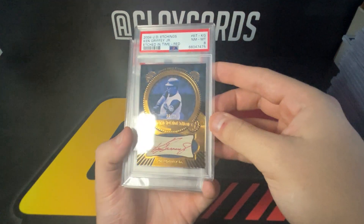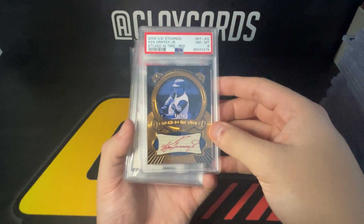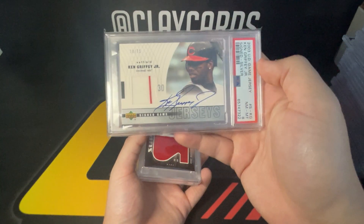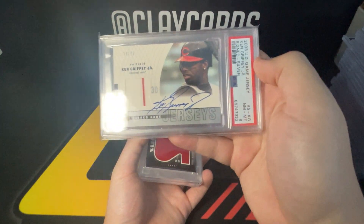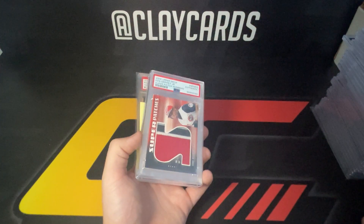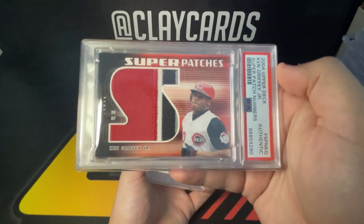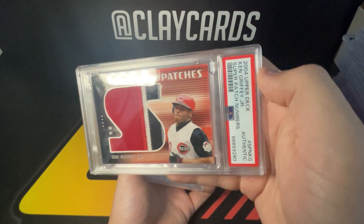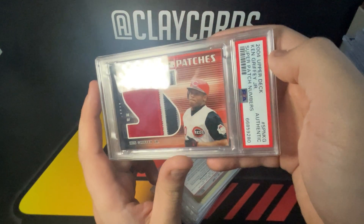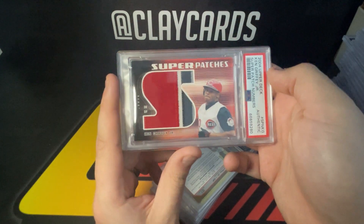Etched in Time red — this one's an eight, numbered out of 25. There's a base that's black ink, I want to say that one's numbered to 199 but would have to make sure. Cool one here — also jersey numbered, 30 of 75 game jersey '03, got an eight. Sick patch on this one — super patches. Just had this one slabbed authentic; there's a couple of creases on the patch windows, most notably at the top. Four color — really cool one there.